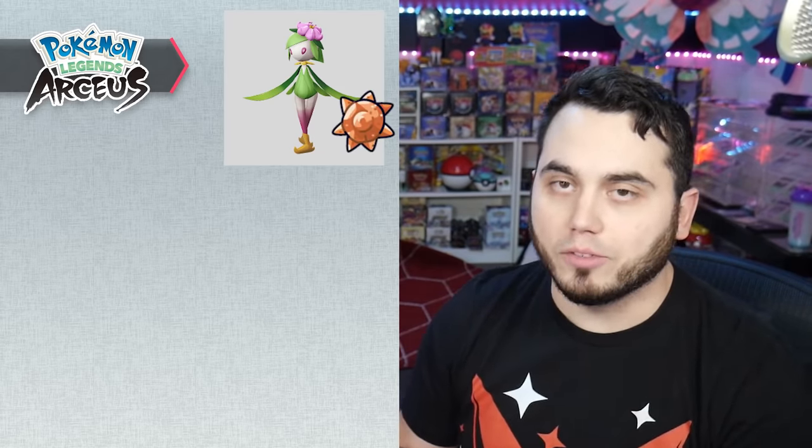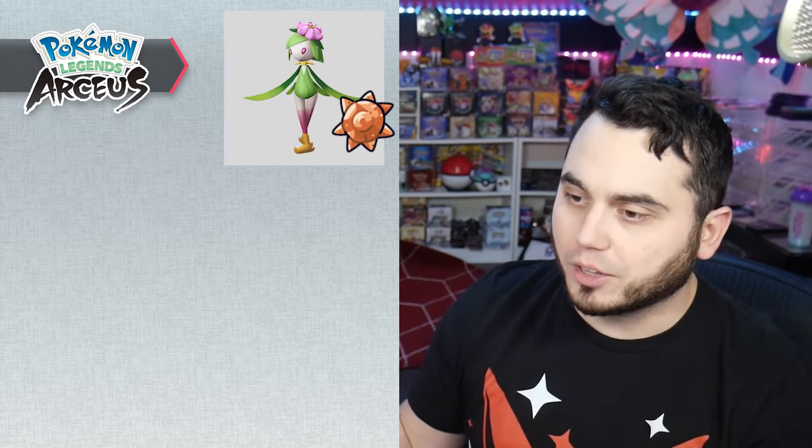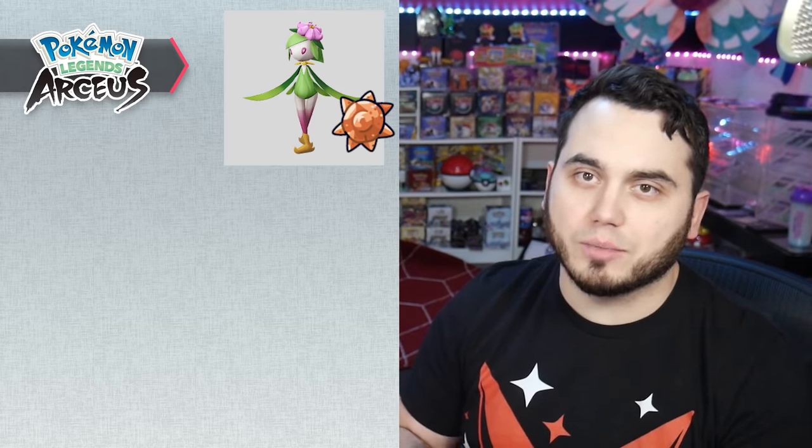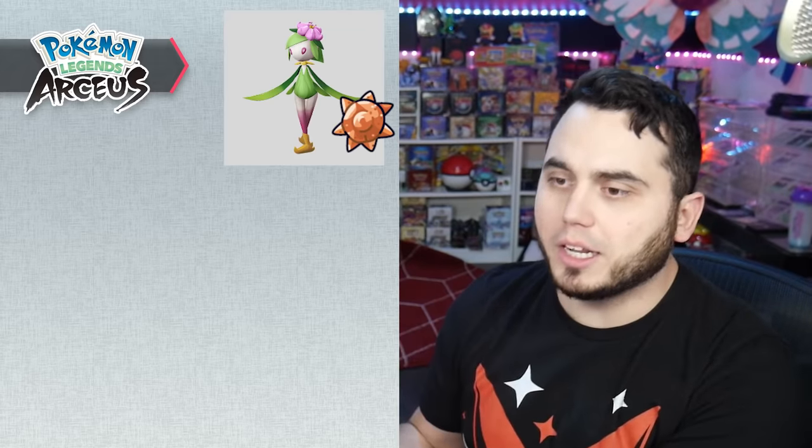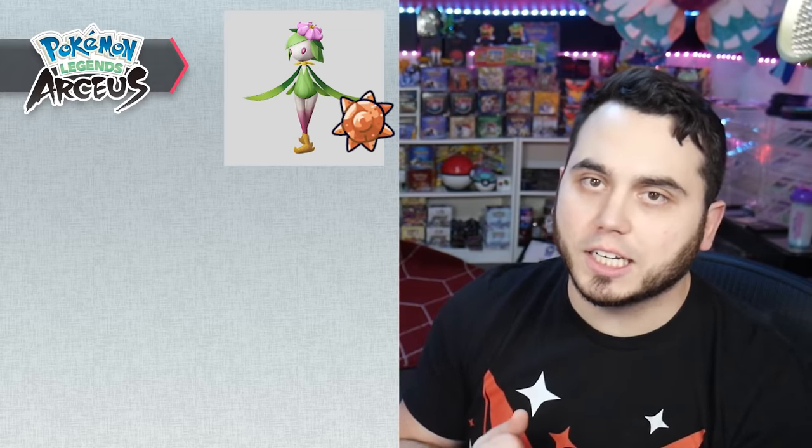Petalil evolves into the new Hisuian Lilligant. If you're looking for Petalil, you can find it right outside of where Lilligant's trial is. You're going to want to use a Sun Stone to evolve it — much like the other stones, you can find them throughout the game by just traveling around or digging. Use the Sun Stone to evolve your Petalil into Hisuian Lilligant.